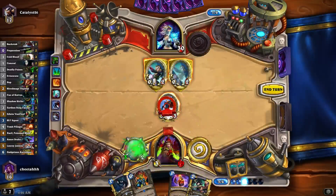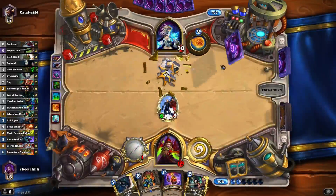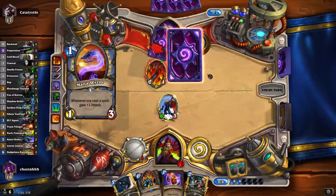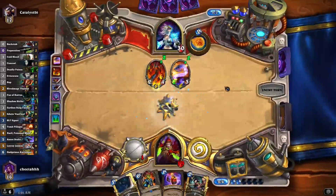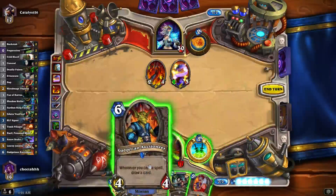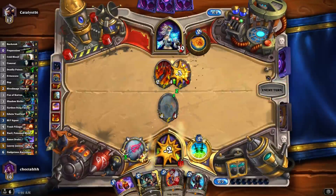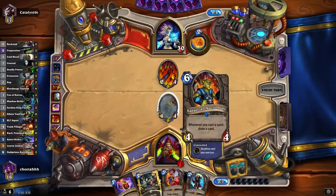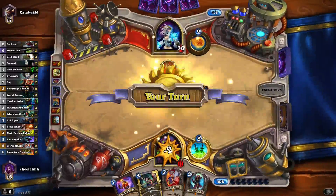I'm going to have plenty of spells to use with Gadget anyway — turn seven is going to be immediate Gadget Conceal, and if I top-deck a Preparation I'll still have the Eviscerate to go with it, so it's fine to use these one mana spells at this point. A 3-3 isn't very threatening whereas this is, so it might force him to... oh he's got that Torch thing, another first one. We have to do this — we did not find the Prep unfortunately, because that would have been rather good.